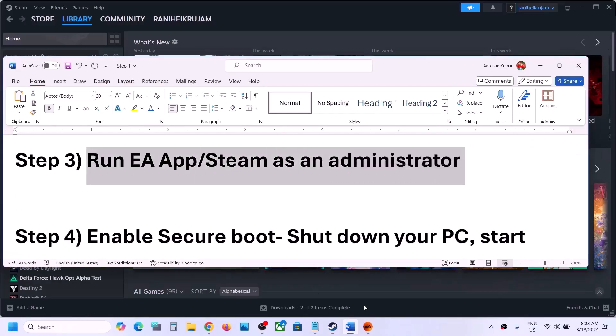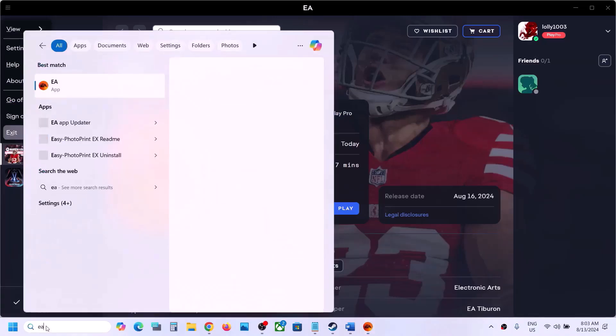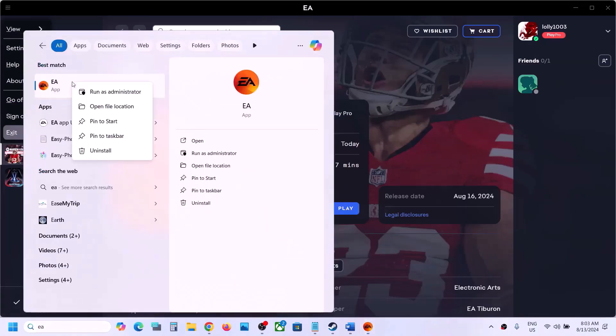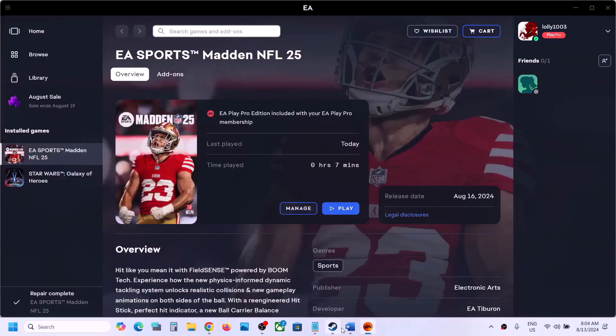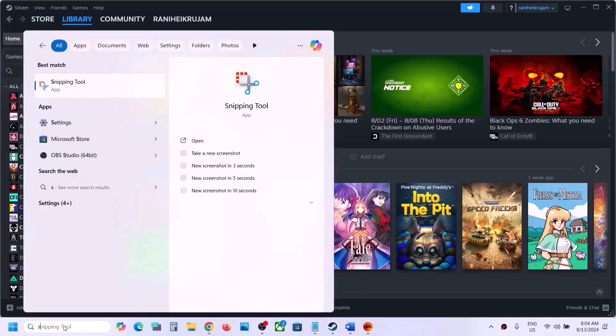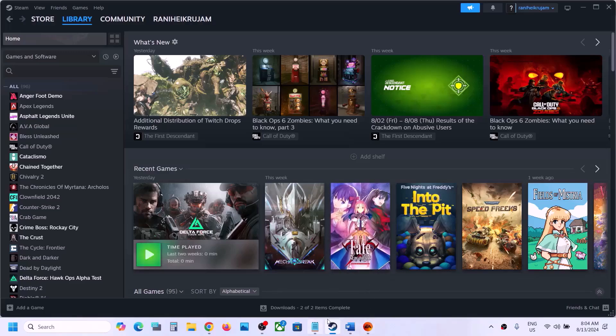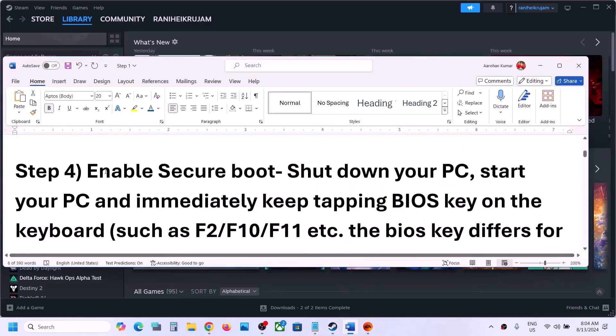The next step is to run the EA app or Steam as an administrator. Close the EA app, then type 'EA app' in the Windows search box, right-click on EA app, and click 'Run as administrator.' Similarly, close Steam, type 'Steam' in the search box, right-click on Steam, click 'Run as administrator,' then launch the game and check.